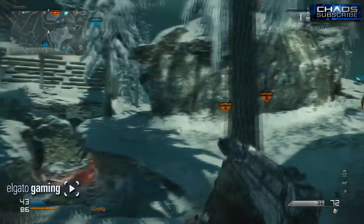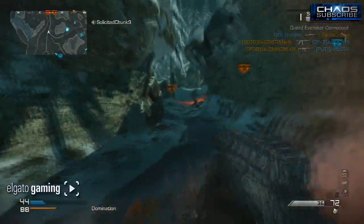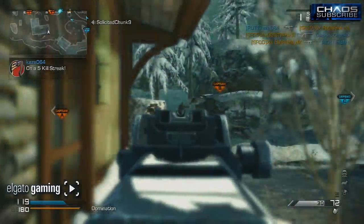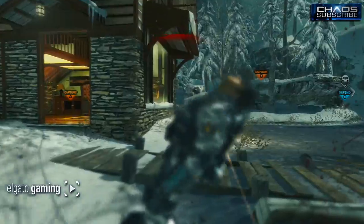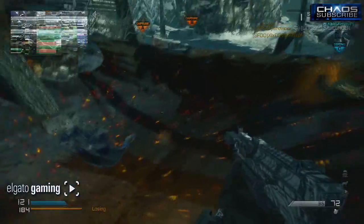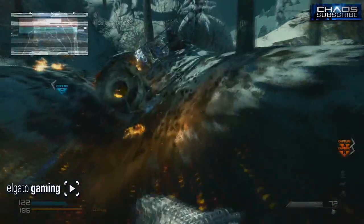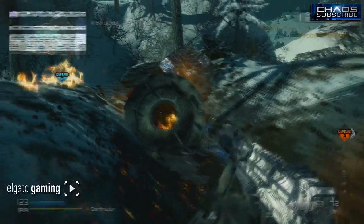I believe they have to go through it for the rest of the match once I call this in — I'm not sure because I wasn't on their team and there's no theater mode — but I'm pretty sure that's the deal. It kills anybody near it, changes the map a little bit, and the enemy team gets this huge EMP-like flashbang effect on their HUD and everything for the rest of the game.